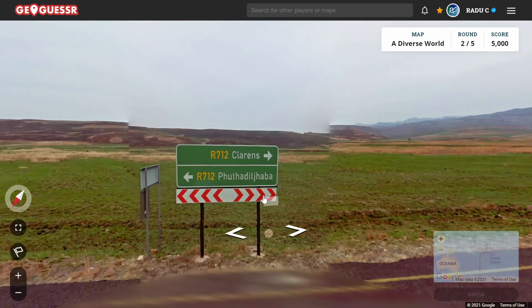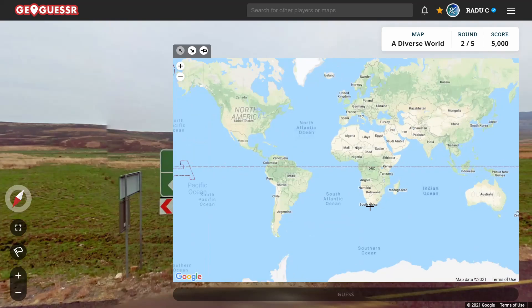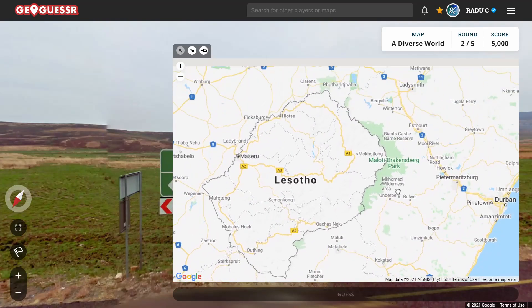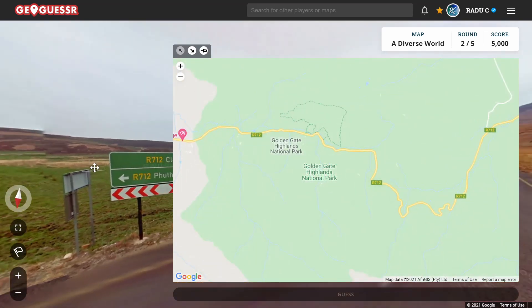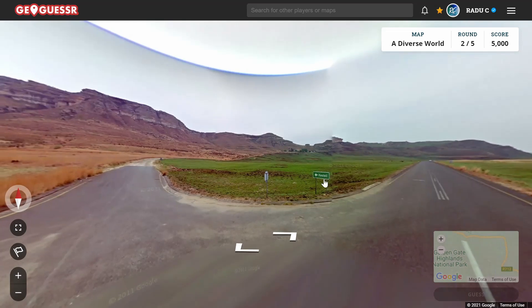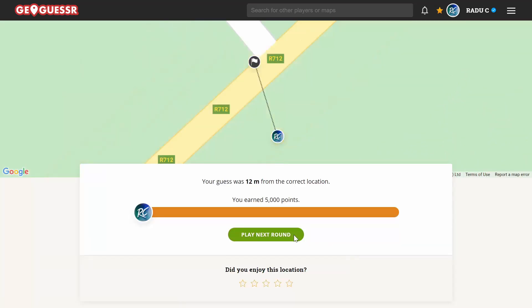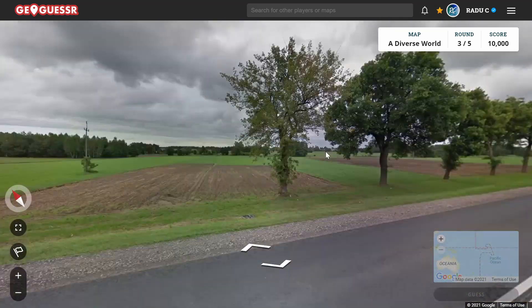Now we're in South Africa with those R-numbers, and the landscape looks like it's near Lesotho. South Africa is really good to get in a Diverse World run because you have those signs right at the start. I was able to find Clarence near Lesotho, and based off the road angle, that seemed to fit. Another really quick one, and now we're on round three already.